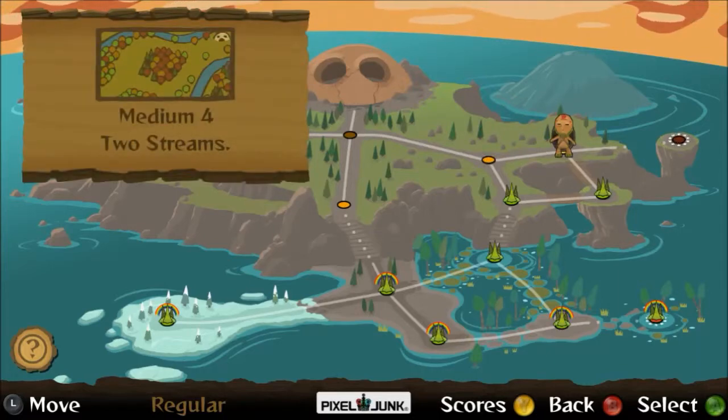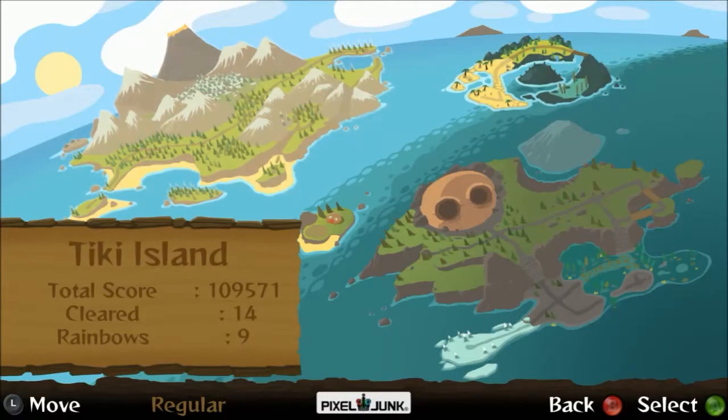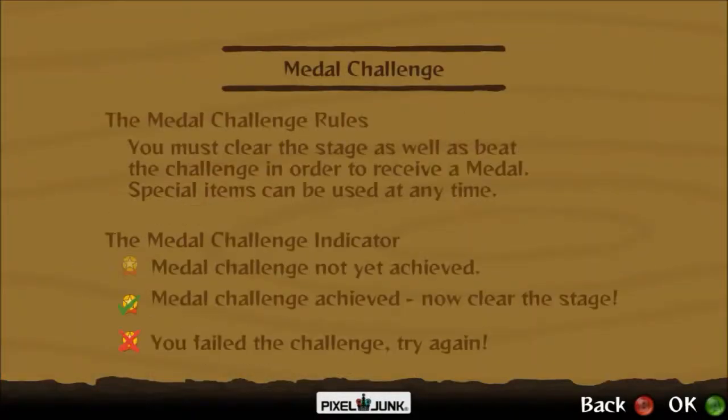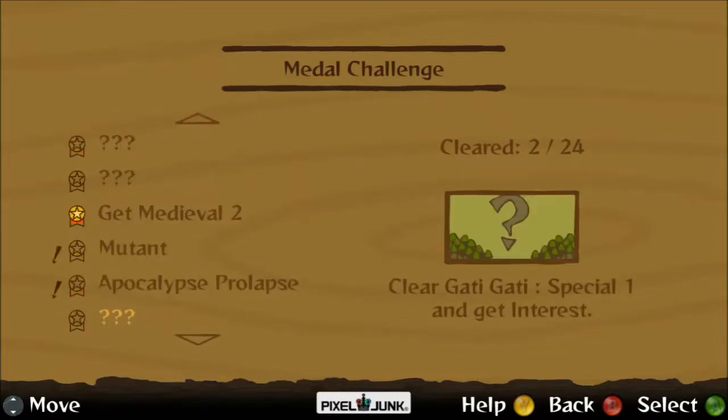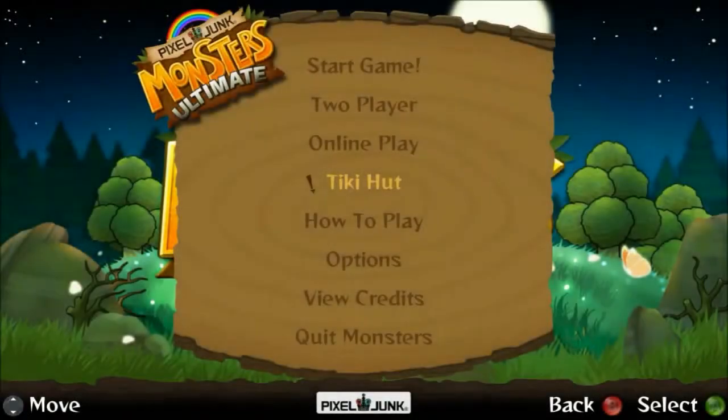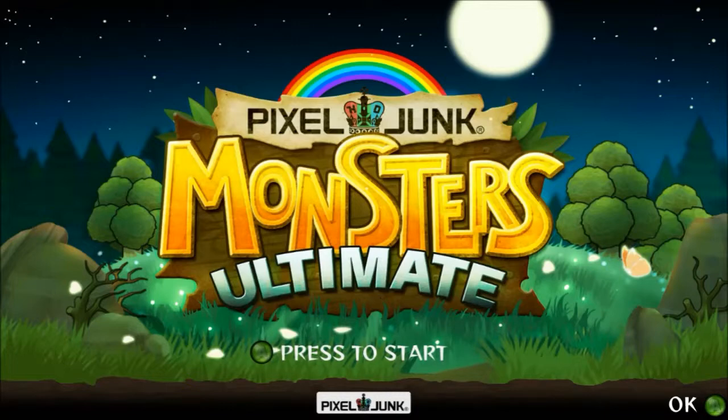Next episode we will do medium 4, two streams, and then we'll get another special map after that. Toky Island Special 2 is the one that gives us the landmine, but I could be wrong — it might be the ice tower. Man, that was sad and terrible. Hope you guys enjoyed watching me die. We have unlocked about half the maps. Hope you guys had a little bit of fun watching that. Those damn flyers — lasers, must get lasers on that map. Subscribe, like, comment, follow me on Twitter at DeadhandLP and I'll see you guys next time with more Pixel Drum Monsters Ultimate. Peace out!